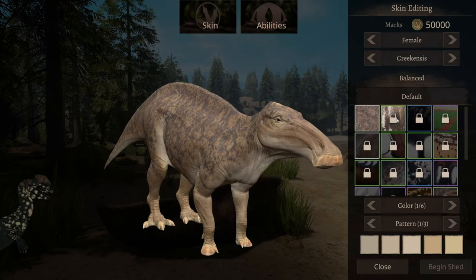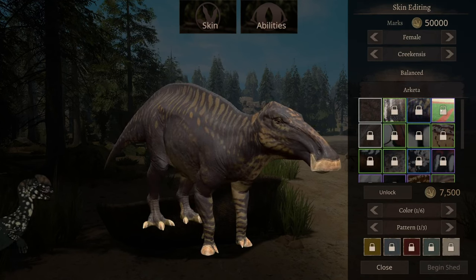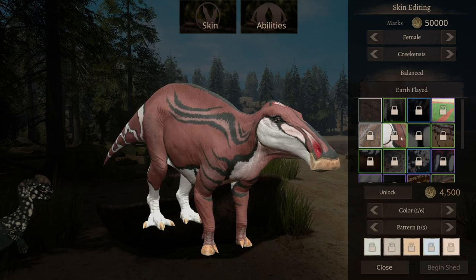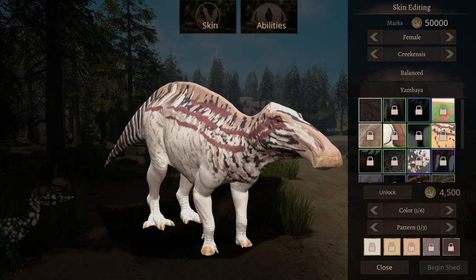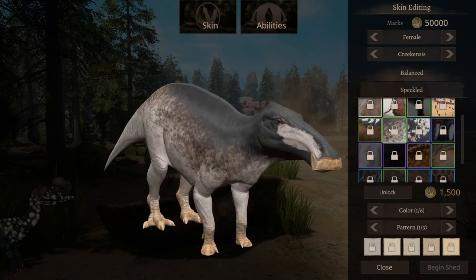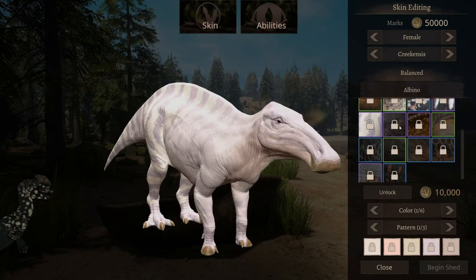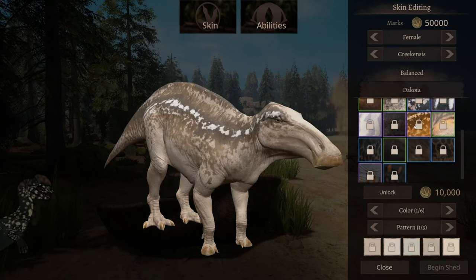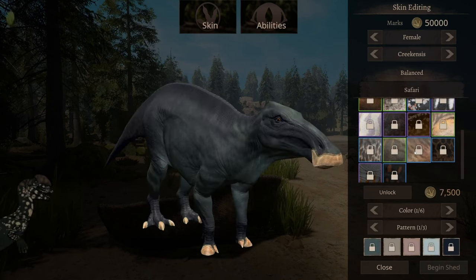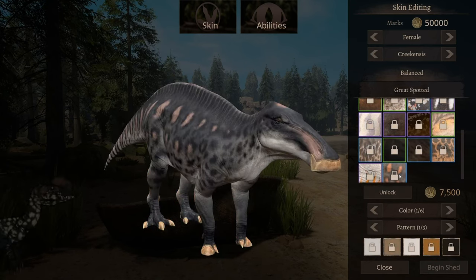There is a ton of skins. There is Alst, Arketa, Bloom, Crimsoncrest, Earthflade, Goat, Yumbaya, Pumpkin Spice, Speckled, Tropic, Stained, Albino, Melanistic, Wolf, Branta, Novus, Safari, Pinecone, Huffin, and Great Spotted.